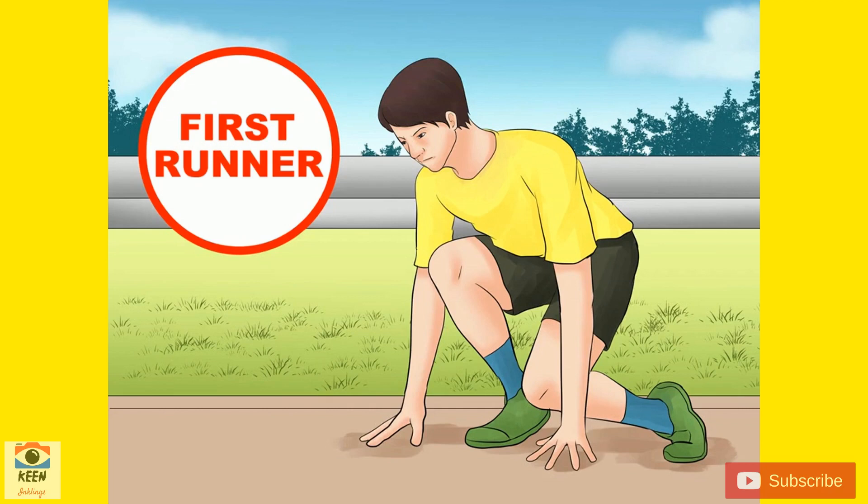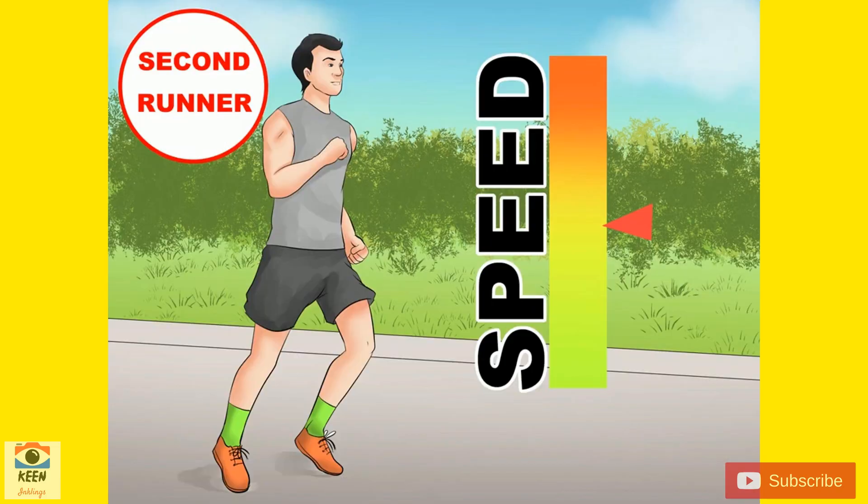Place your best starter first. The ideal first runner has an explosive takeoff and never gets disqualified for false starts. This position also requires fast running around the bend of the oval track.